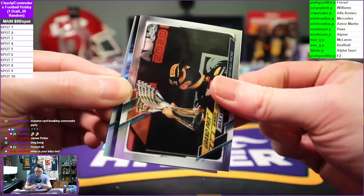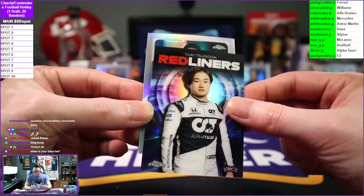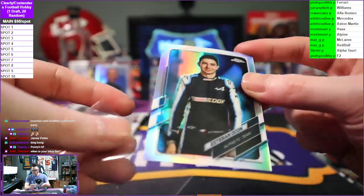Max Verstappen on the Grand Prix Winner of Abu Dhabi. Yuki Tsunoda red liners going to Alpha Tauri. Portrait refractor — Esteban Ocon, Alpine. Not bad.